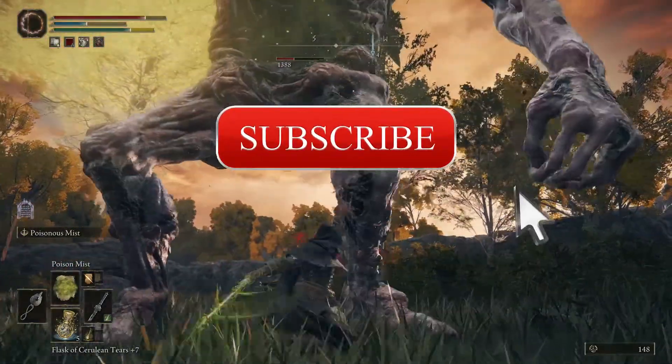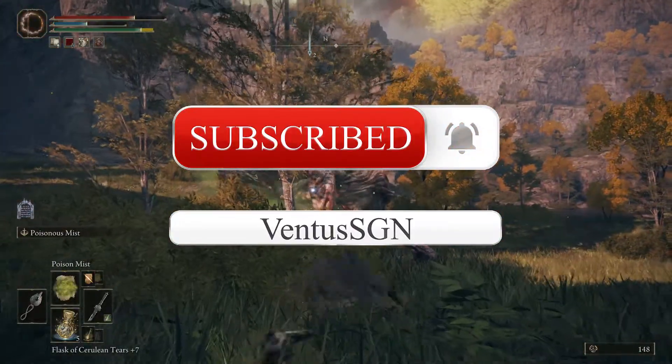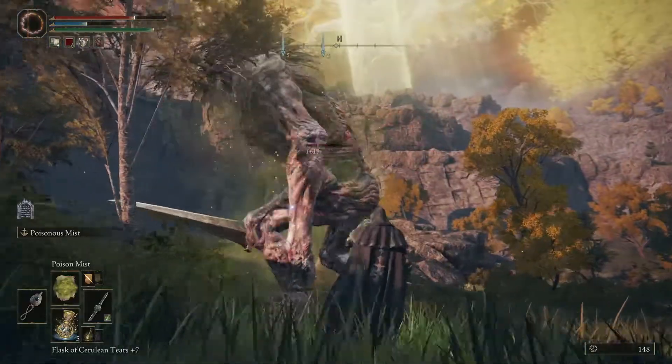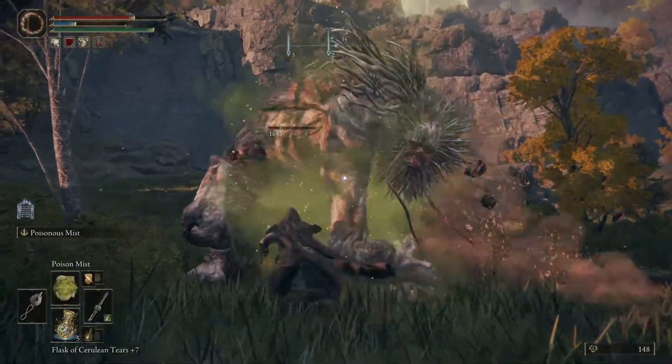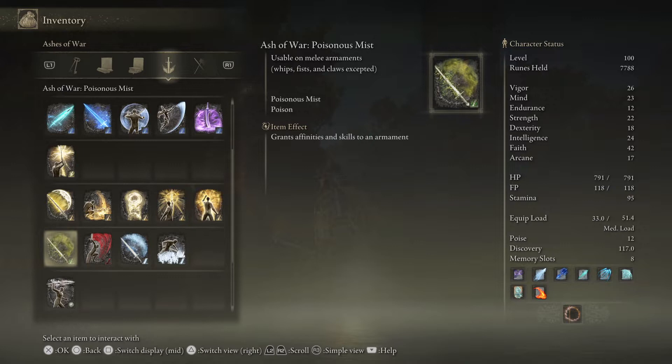Before I get into that, please subscribe to this channel for Elden Ring information, and if you have any questions please leave them in the comments. The Poison Mist Ash of War is an ability that you can equip on nearly any melee weapon, provided they are not already special weapons, so use this on basic swords or axes.